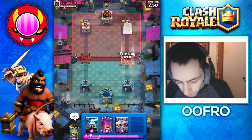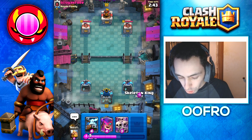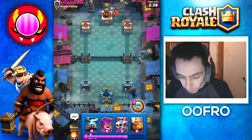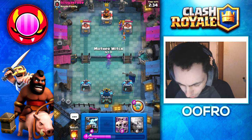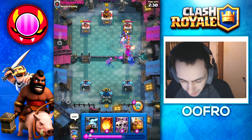Into our first game and we are going to start by cycling a Log. RG Skelly King is super strong this meta so I actually believe I could do super well with this Royal Tournament. I go Skelly King at the back, he goes Witch, I'm going to Mother Witch the Witch. Obviously we are going to get some Piggies.